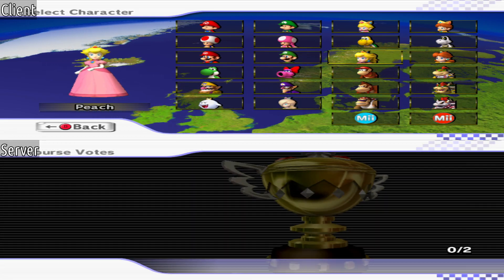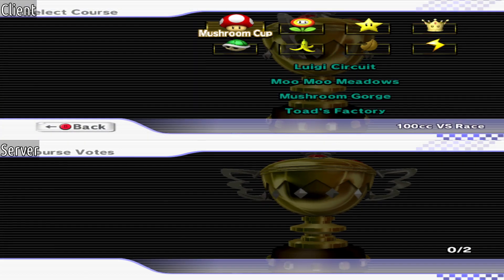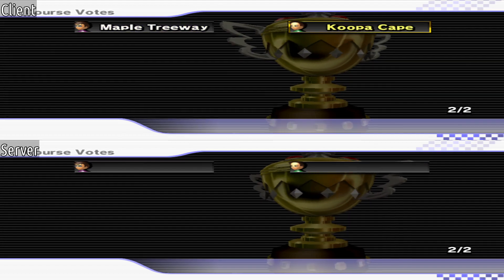One improvement we've made to the base game is removing the waiting screen in the menu. This means that players can vote for courses while other players are still selecting their character. To prevent an unfair advantage, we hide the name of the courses people have selected until everyone has voted.